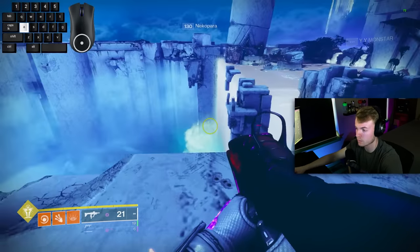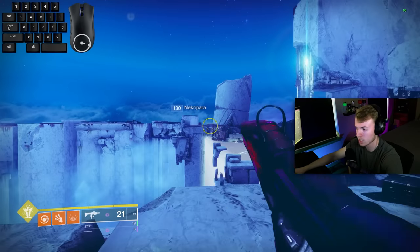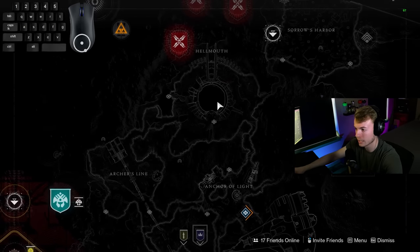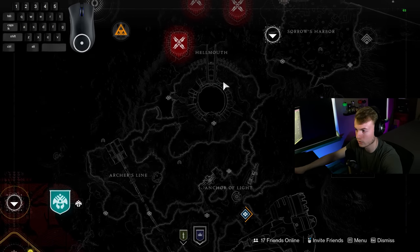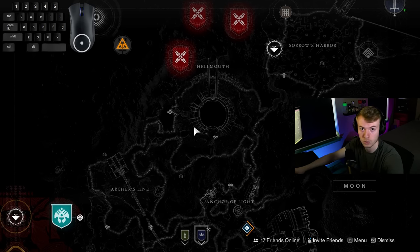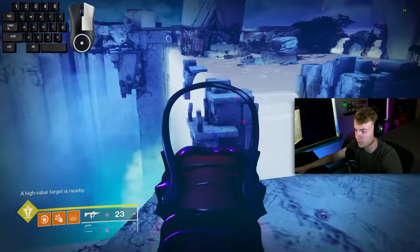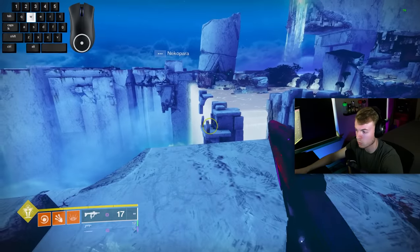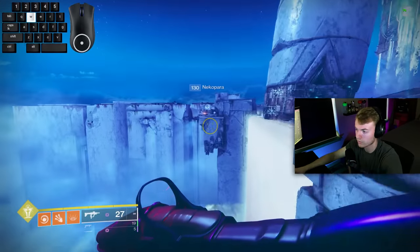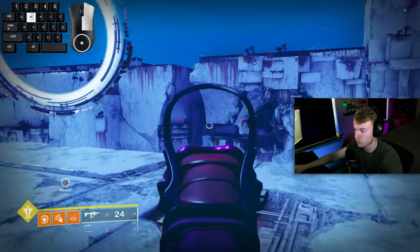I'm going to show you how to get on top of the red area over on Nessus, which is technically out of bounds. Another common practice spot is across the Hellmouth - if you spawn in Sorrow's Harbor there's a rock you can slip off of to cross the entire Hellmouth. To get to the red area, take the first launch pad to the second area and then the third one.